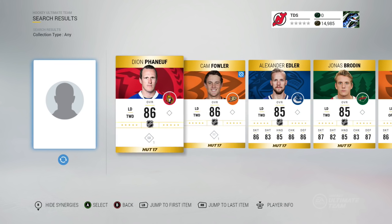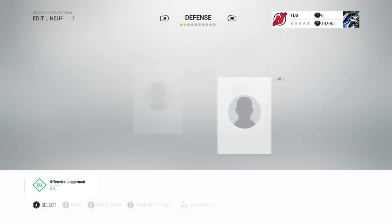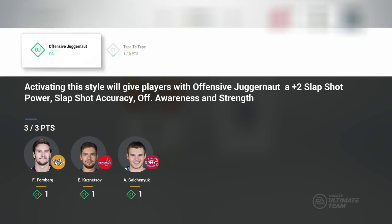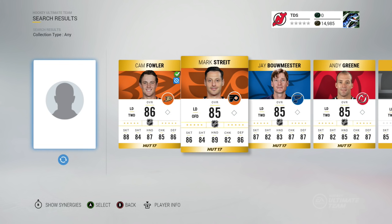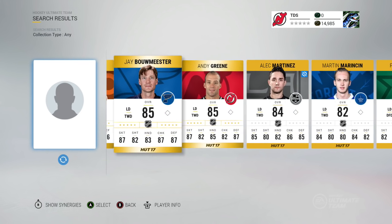The basic cards are all going to have one synergy, and the Team of the Week cards, Movember cards, and better cards are going to have more synergies or higher-tier ones. So it's going to be very exciting building your team.